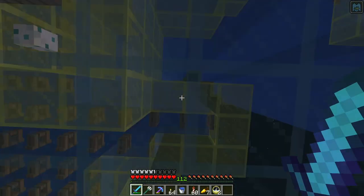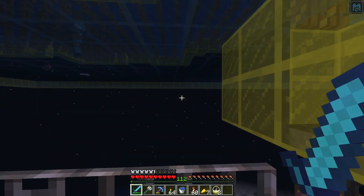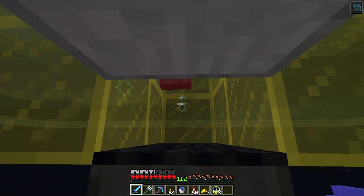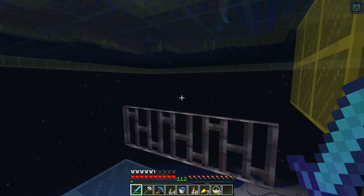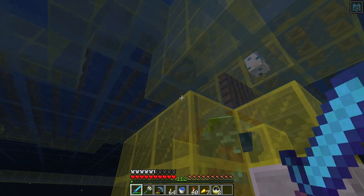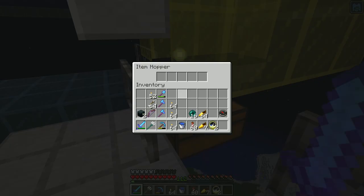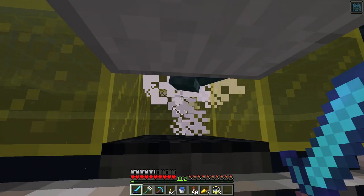Next step — when the sun comes up I need to work on putting a roof on this place so that it stays dark all the time and isn't just effective at nighttime. It will also prevent phantoms from spawning, because right now through the glass the phantoms can spawn, which is not good. Here's another one — oh, he's got a trident! See if he drops it. Another Nautilus there. Did he drop his trident? I don't see it. As I said, it's kind of a rare chance, but this will maximize our chances of actually getting one.